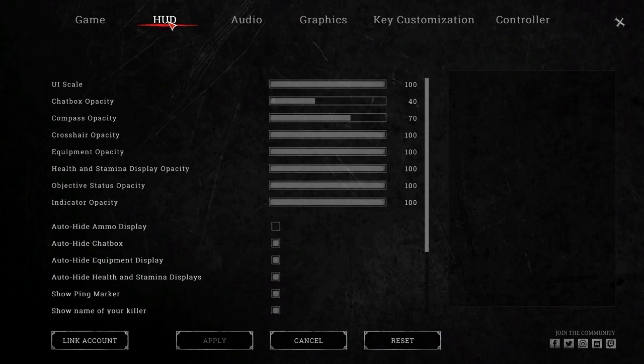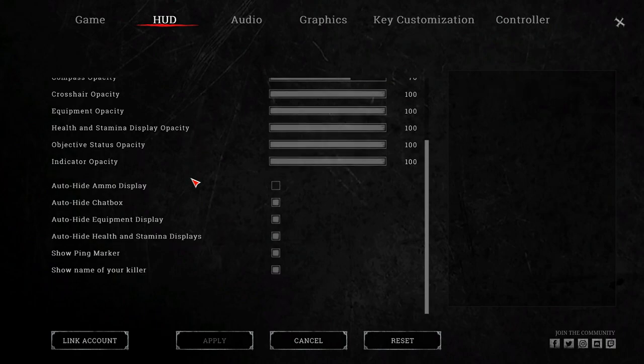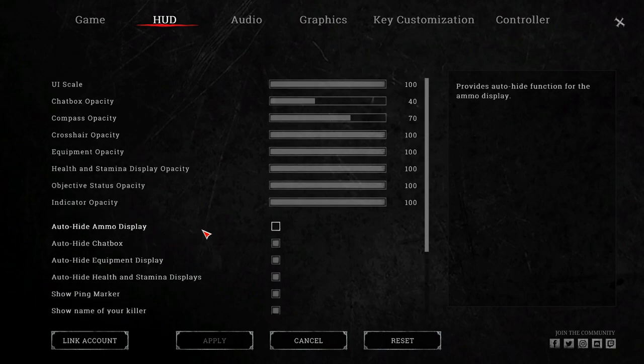On the HUD tab, turn down the chat box and compass just a little bit. When you scroll down, check all of the options except for Auto Hide Ammo Display. What this does is get rid of most of your HUD while you're running and looking for people, but you'll always have your ammo count visible so you can check whether you're full before going into a fight.